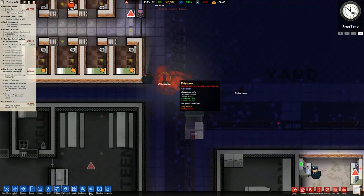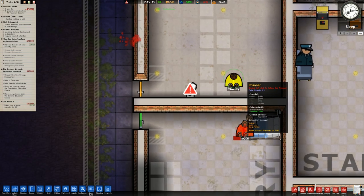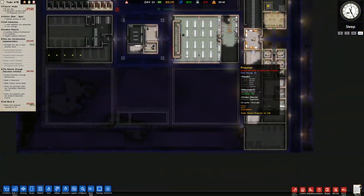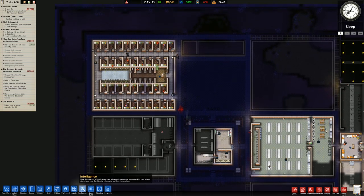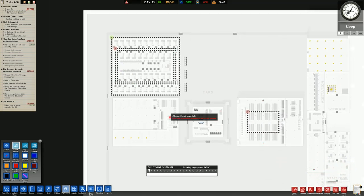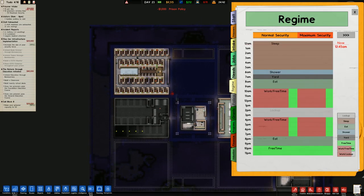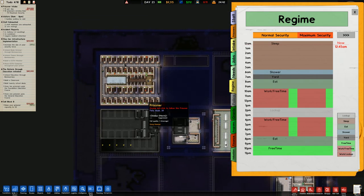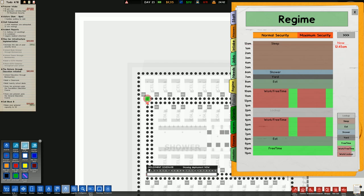We've got two people who are injured and they will eventually be escorted to the infirmary. That person looks like they've been healed and just dumped there waiting to be escorted to their cell. So what I'm going to do now is change our deployment and patrols. Let's go over to guard patrols — we've got multiple patrols here. I need to unlock policy and see what we can do with the regime.